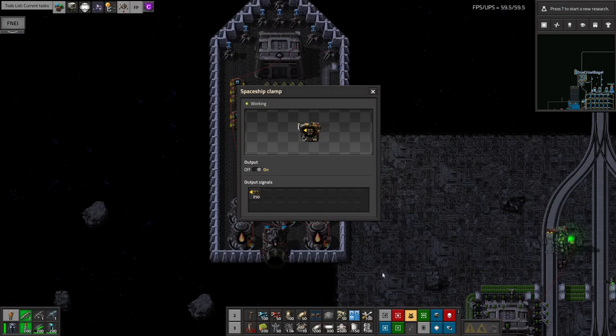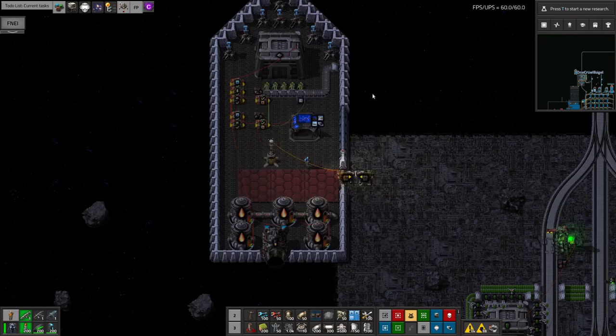I would then use the same number for each stop for the given ship. So my Vulcanite ship would have the clamp on Myokin and the clamp on Norvis both set to number 7, so it can attach at both places with the same signals.